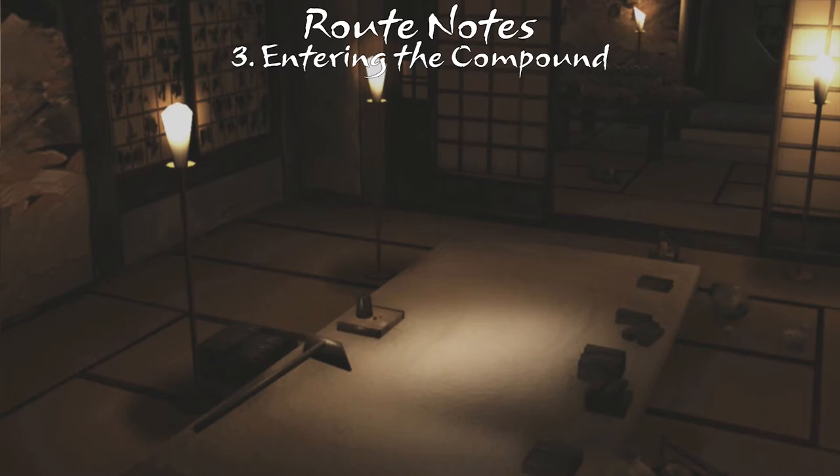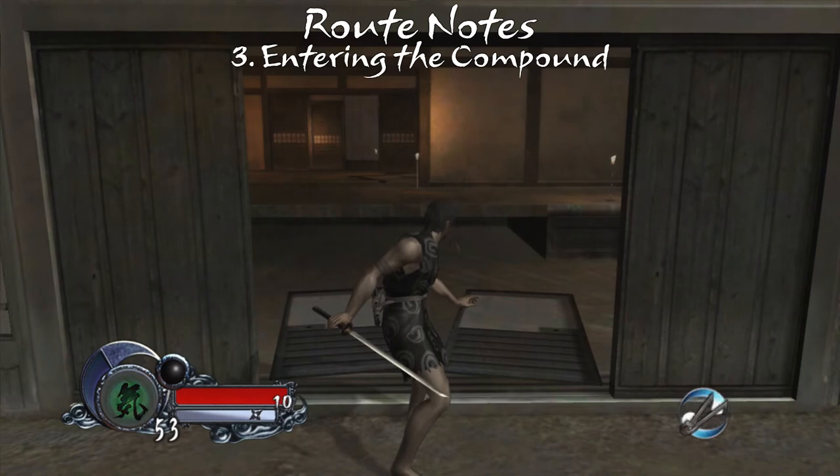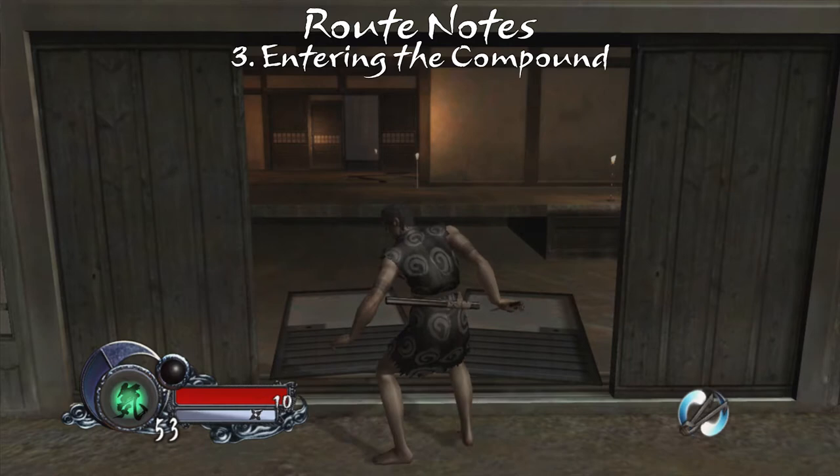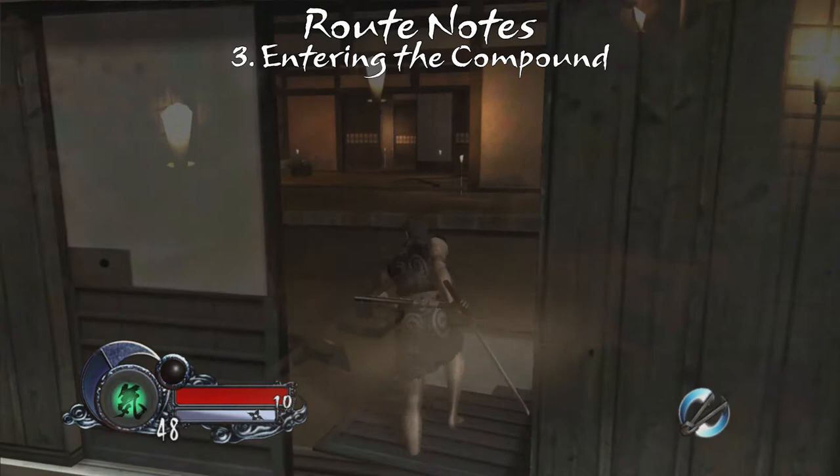Speaking of doors, they can be quite jank in Tenchu-Z. It's possible to get stuck on the door, forcing you to wiggle out of its collision. It looks as if your character is just standing there, but with just enough of the correct jiggling, you can break free. It's an obnoxious bug that comes up sometimes and can kill a run prematurely, so look out for it and be prepared to wiggle, jiggle, or in the most dire of circumstances, both.